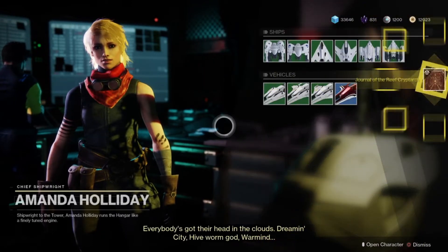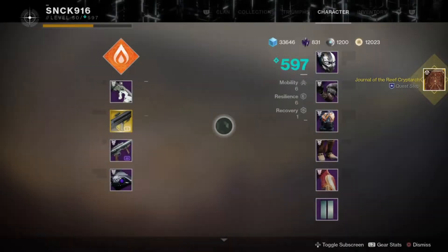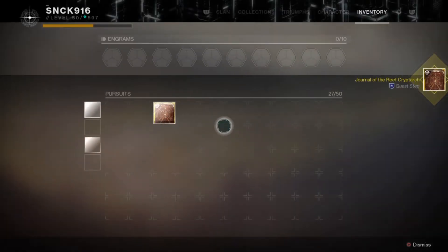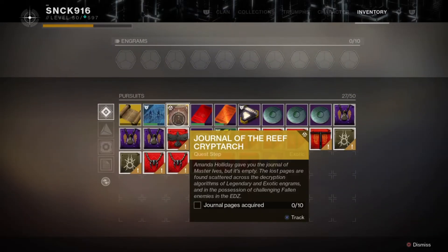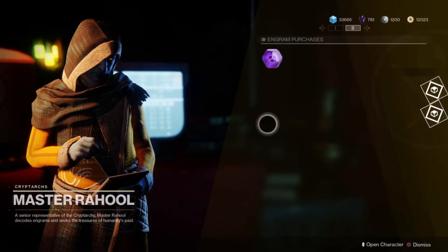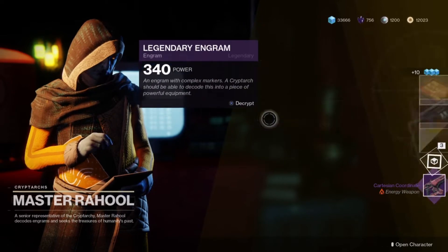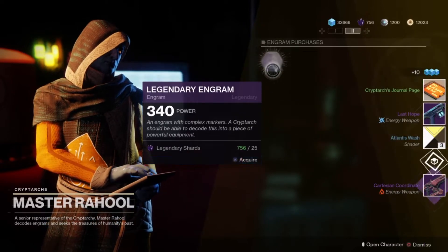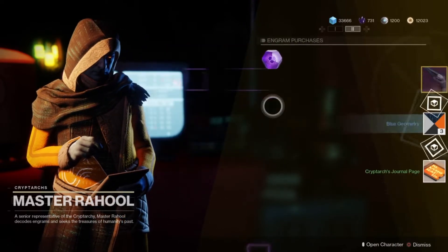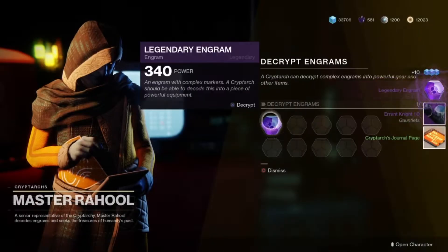For part one, go ahead and go to Amanda Holiday — she gives you the Journal of the Reef Crypt Art quest step. When you check it out, it tells you to get possessions from legendary and exotic engrams — these are journals of Master Ives. All you really have to do is go to the Cryptarch and decrypt some legendary engrams. Buy some legendary engrams, decrypt them, and you'll see you're getting Crypt Art journal pages.